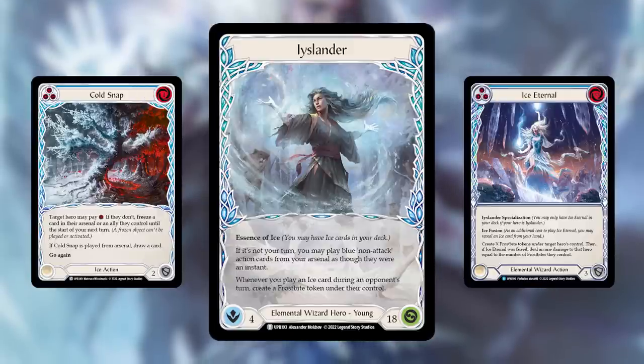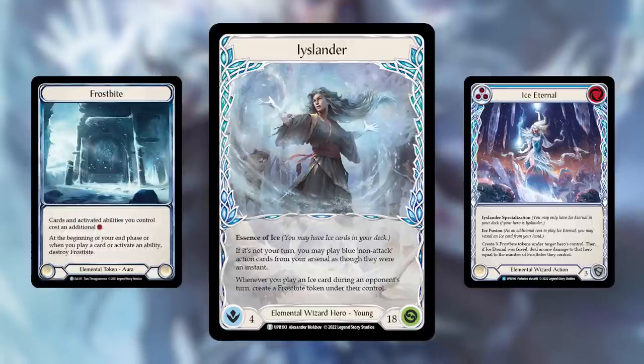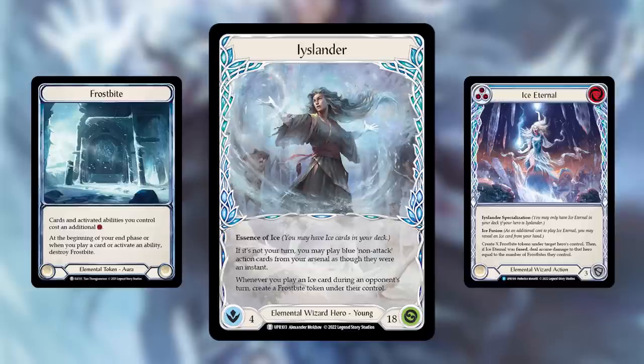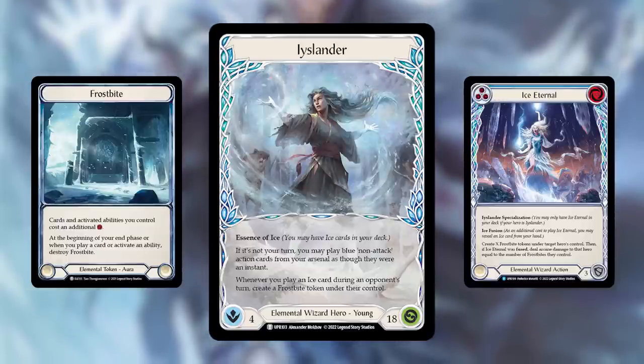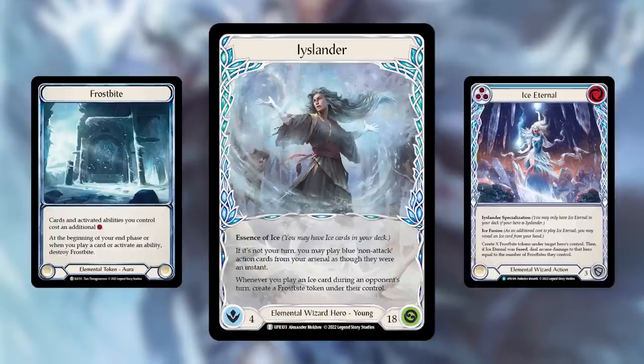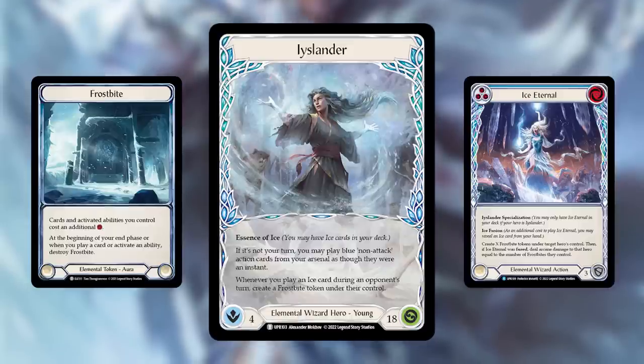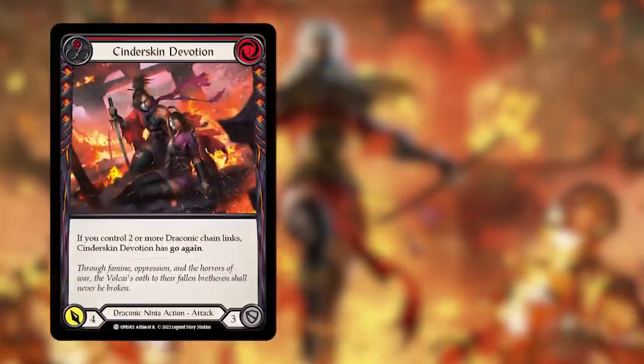She also says whenever you play an ice card during an opponent's turn, create a frostbite token under their control. So if that blue card in your arsenal is also an ice subtype card, not only do you get to play it for its effect — paying whatever costs are associated — but you also create a frostbite token for your opponent. That frostbite token sits in the field and taxes them on their next play, next activated ability, or next card they end up playing.